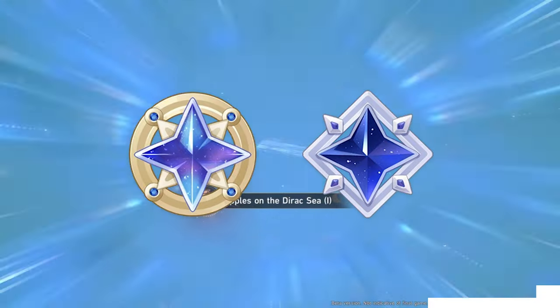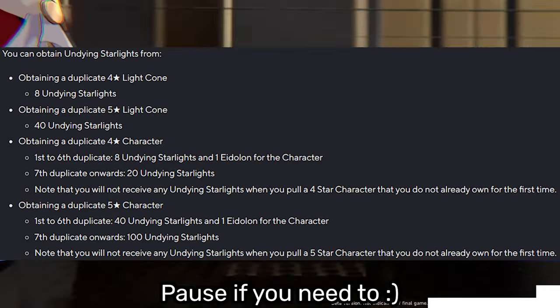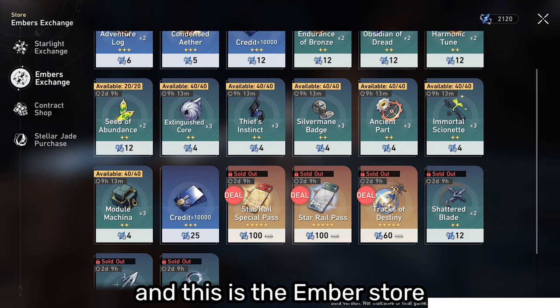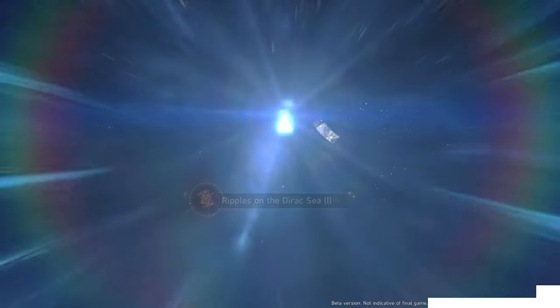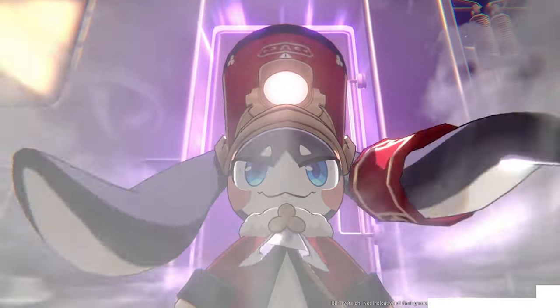Star Glitter and Stardust also exist in Star Rail, and they are called Starlight and Ember respectively. Every 3-star light cone gives you 20 Ember, and the rest are a bit of a mouthful so it's going to be shown on the screen. You can spend 20 Starlights at the store to buy 1 pass or a special pass, and you can also spend them on other useful resources as well, and the store functions just like the one that we have in Genshin. Another nice thing about the Departure Warp is that you are guaranteed 1 5-star character within 50 pulls, and if you are lucky enough, you might even get more than 1 5-star character before the Departure Banner goes away after 50 Warps. There are going to be a lot of free rewards during the launch version of Star Rail, so hopefully we'll be starting off our journey with a couple of 5-star characters.